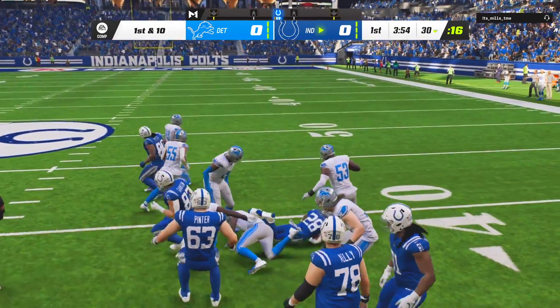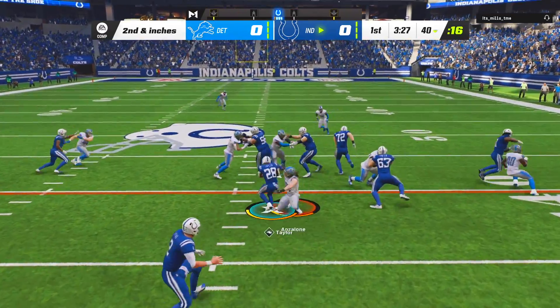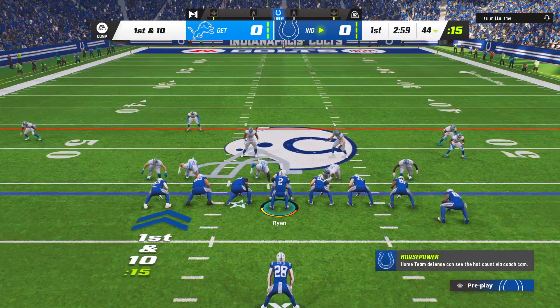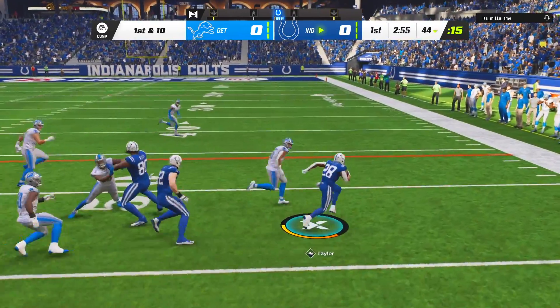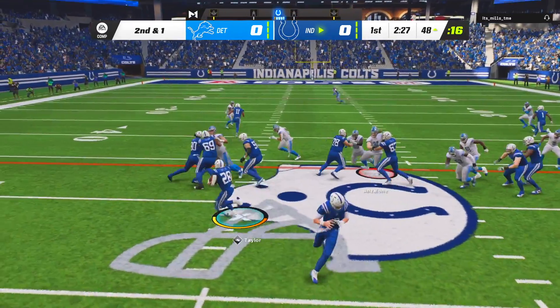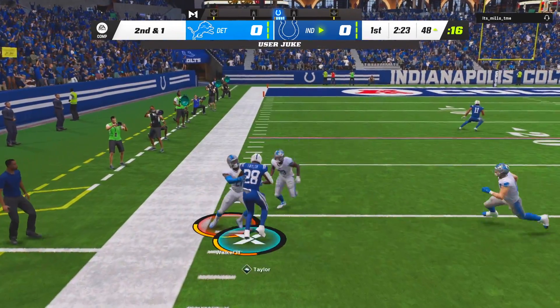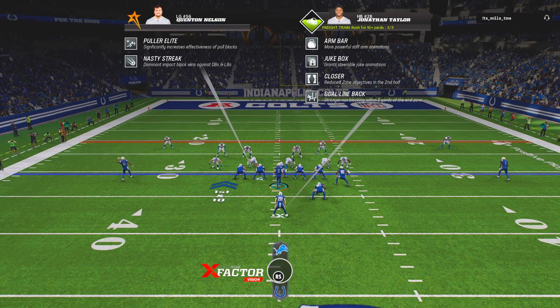Jonathan Taylor now with the X-Factor of Freight Train — the same dominant X-Factor that made Eric Dickerson famous in Madden 20, that has made Derrick Henry such a force the past couple of Maddens, and now JT is in that elite class. He's also got Jukebox though. Jonathan Taylor is fast, he's got some finesse to his game — I believe he has arm bars as his superstar ability as well. Taylor in the open field — I tried to hit the double juke right there, but maybe not one of our finer moments.